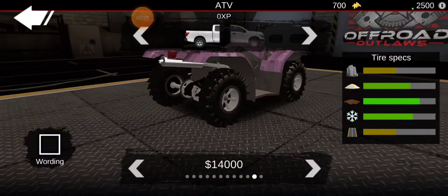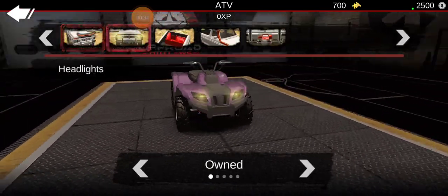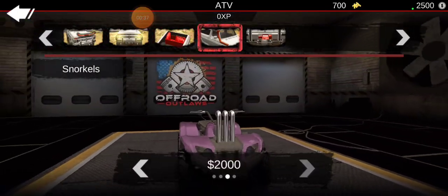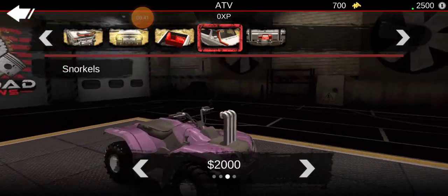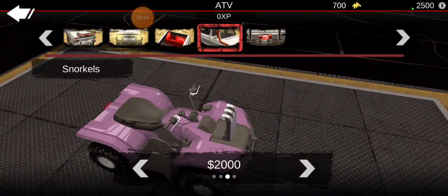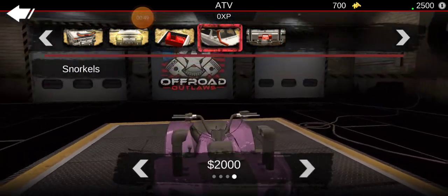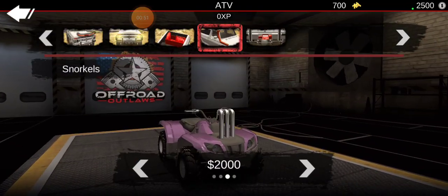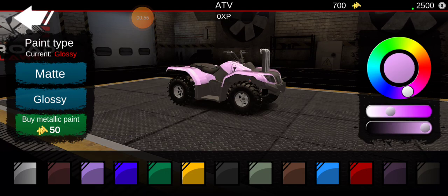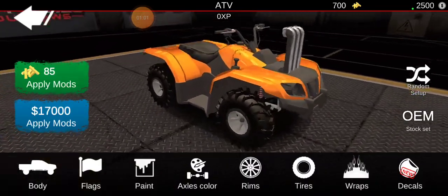I'm going to go with the mud tires, kind of like mine has — I have the Cryptids 28s, still looking for some 30s in real life. We're gonna do snorkels like these, which I actually want to do on my real four-wheeler, but my battery's in the way. I have these exact snorkels on my four-wheeler. On this build we're gonna go with these, and gotta definitely change the paint to something a little different.